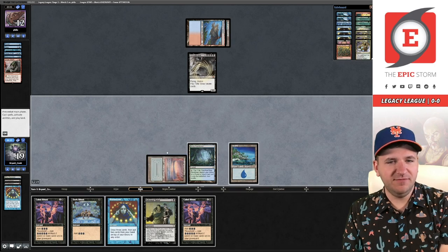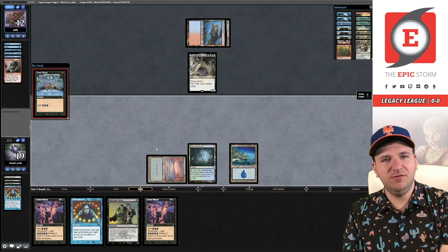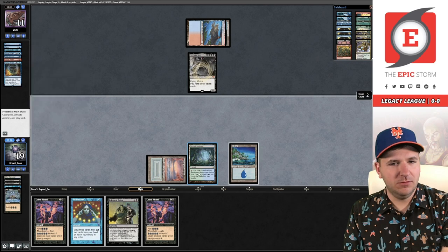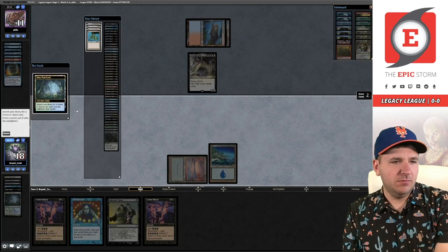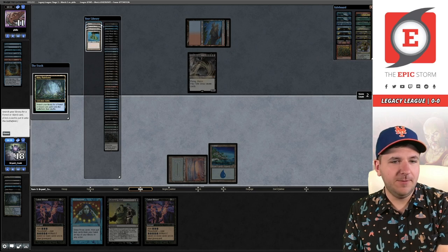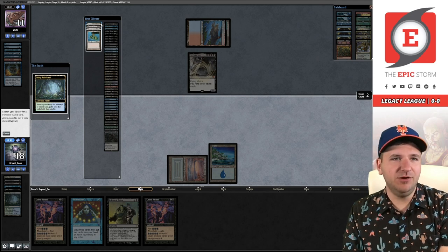Let's start off on Dark Ritual, because if I fetch for a green source they could just Force Dark Ritual and I can't win this turn. So these Cabal Rituals do not have Threshold. I am one short of Threshold. I could have gotten Bayou — I forgot about that. This deck does in fact play Bayou. So I can Brainstorm and try to find a Lotus Petal or a Dark Ritual. I have to Brainstorm — if I cast Cabal Ritual here, I can't get Hellbent.